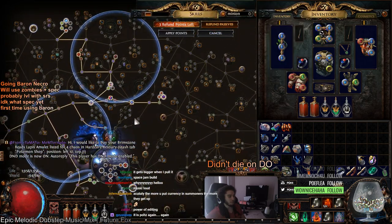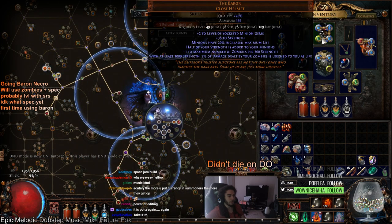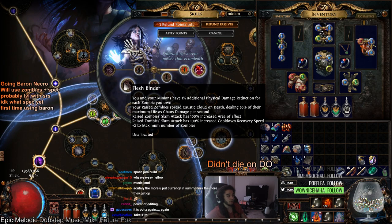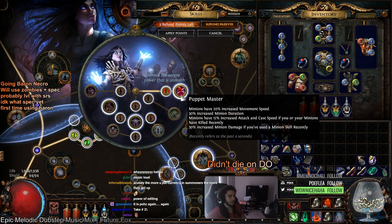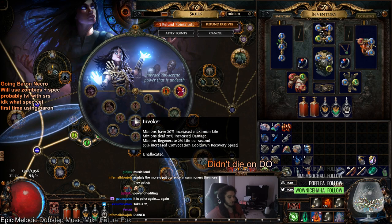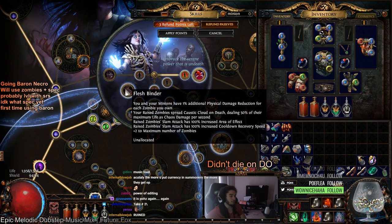Last time I tried to play zombies the AI felt really clunky. However, with the ability to get additional zombies via the Baron, minion speed more easily via Puppet Master, and more zombies in general with the new Necromancer changes, I'm curious to see how it works out. We're playing Necromancer for Puppet Master's movement speed, attack speed, and minion damage. We're also taking Invoker for Convocation cooldown recovery speed and life regen for minions. Flesh Binder gives juicy physical mitigation, and with zombies we get the zombie slam — 100% increased AoE, cooldown recovery speed, and plus two max zombies.